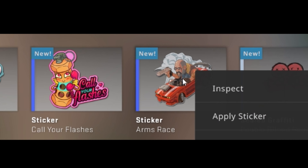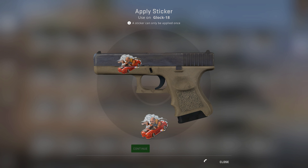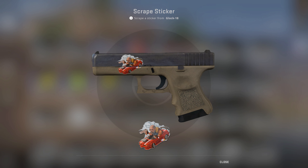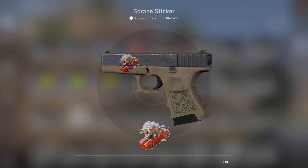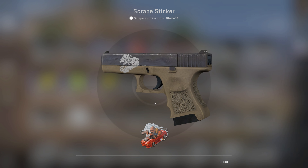Next up we're going to do the Arms Race sticker. We're going to apply it on the block right here — take a nice look at it. Now we're on the scrape menu and we're going to go ahead and scrape it. We're still scraping it — oh, there you go, it's starting to deteriorate. And doesn't that look kind of sick? Like the stash in the eyes.